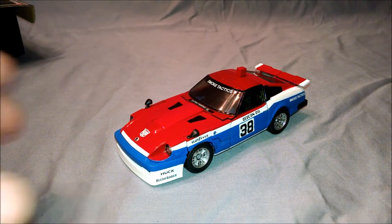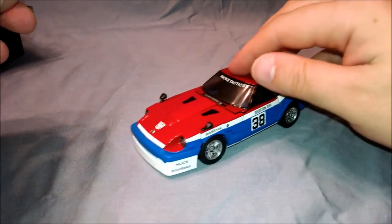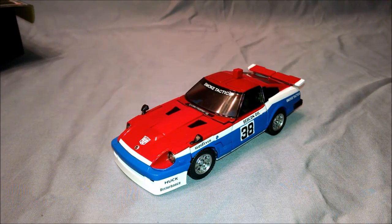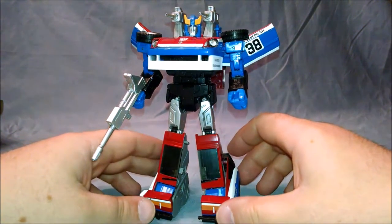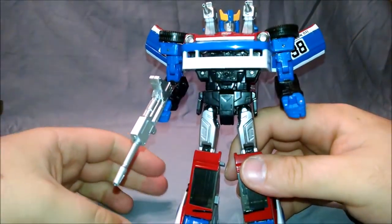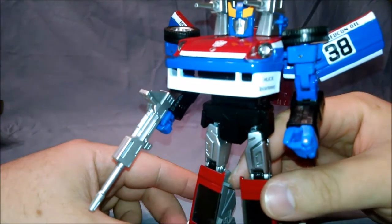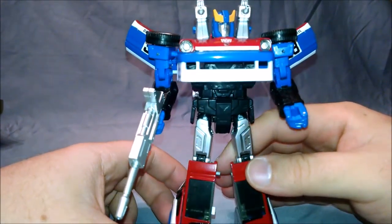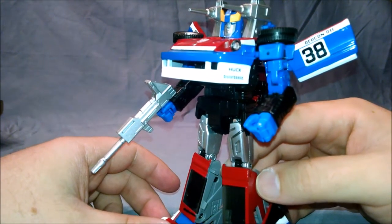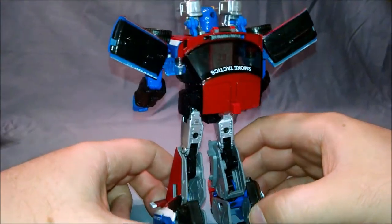Smokescreen rolls very well — they all roll very well, they all fit together very well. Alright, you know what's coming up next — it's time to transform into robot mode! There's Smokescreen in robot mode. Doing a nice 360 right there. You can see the grill at the bottom. He's got the thinner, wider head — I would say — compared to the others.